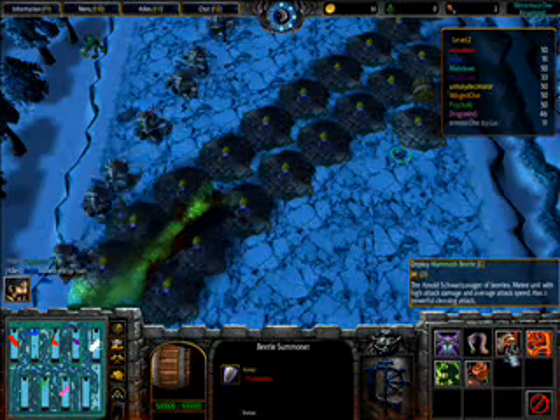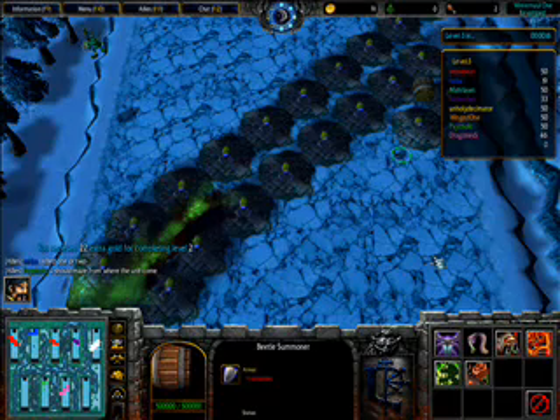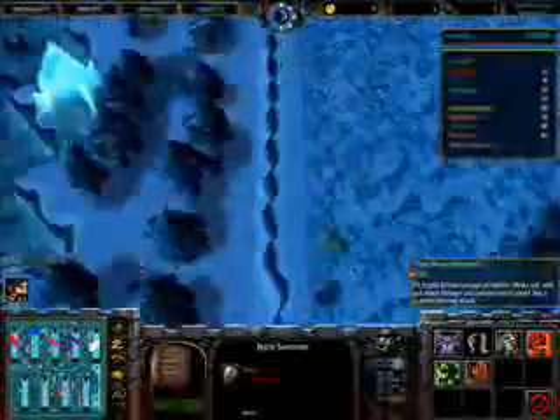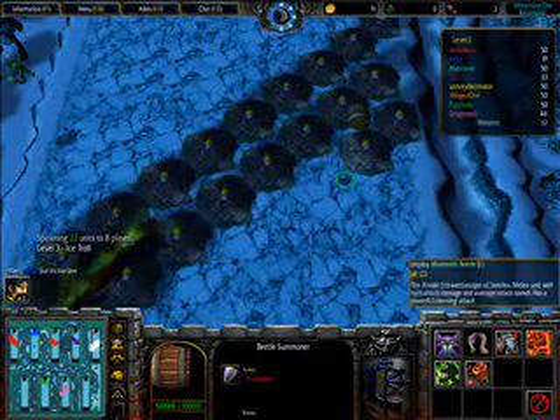Taking a look at what everyone else is doing — wind summoner — looks like most of us did pretty well. Only two people leaked, but leaking is normal. There's always somebody who gets a bad race or just doesn't know what they're doing that's going to leak. Let me show you my big strategy with beetles.